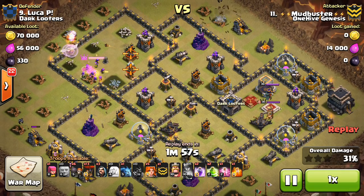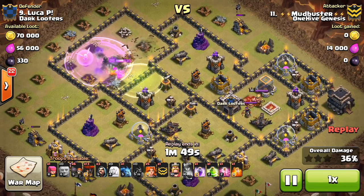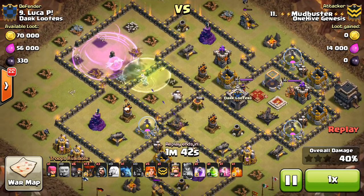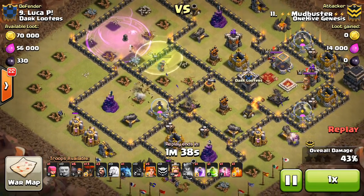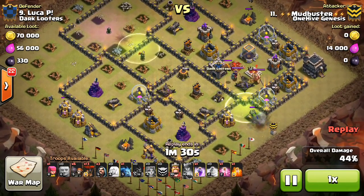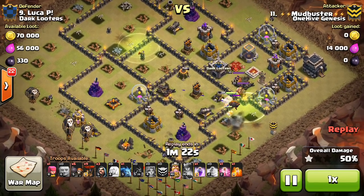The Queen smartly pops the ability because the Air Defense started targeting the healers. Unfortunately, just the way it worked out, only one healer is left — so even under Rage she's struggling with that cannon. The Queen goes down prematurely right here. She was probably expected to get like all four Air Defenses, or at least three of them, but she gets two. So that is a bit of an issue. You don't always get what you want, especially when your healers start dying.